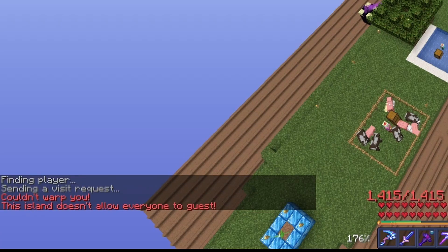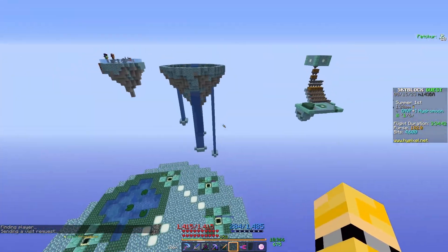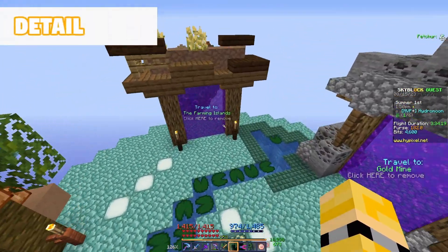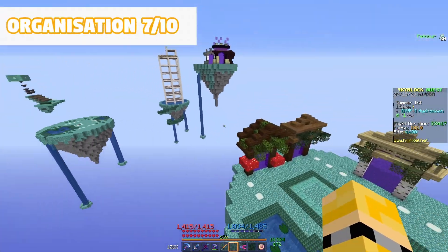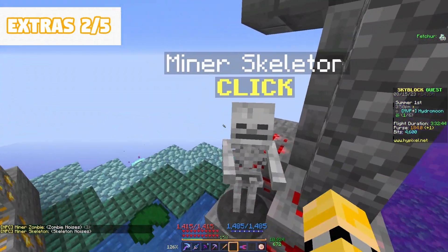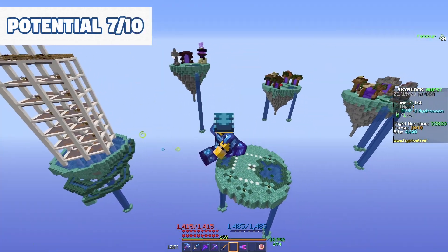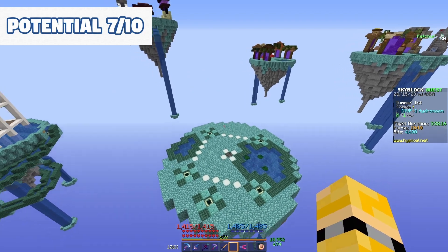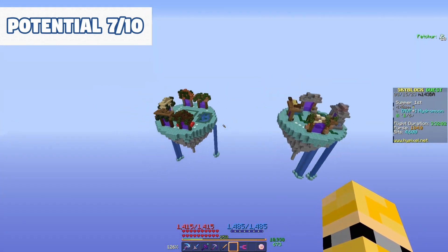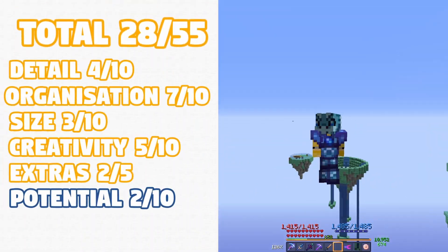The next person I couldn't join either, so I had to skip them and moved on to Hydra Moon. This build was quite simple and had a consistent theme. I gave his detail a four, organization a seven, creativity a six, extras a two — there were some NPCs and some armor stands around — and potential as a seven. I really thought this layout would be quite good for potential. The consistent theme and its simplicity would aid it a lot in the future, but as of now it lacked the impressive nature. Overall — 28 for Hydra Moon.